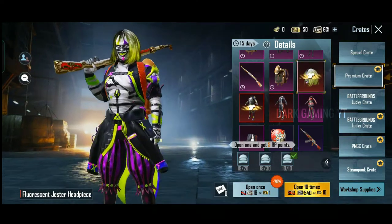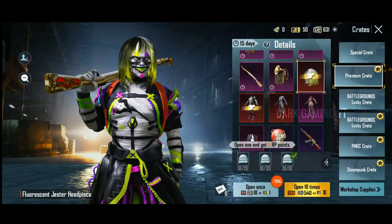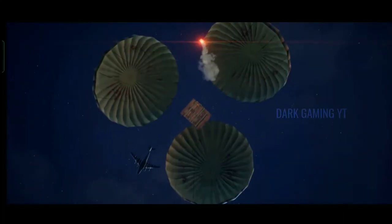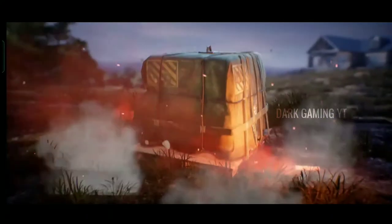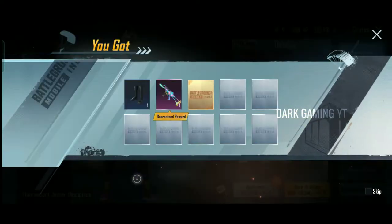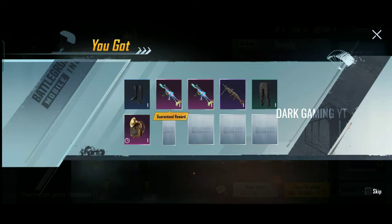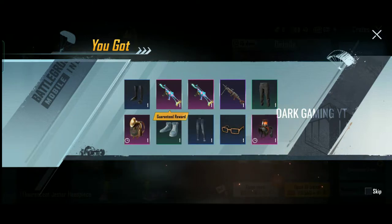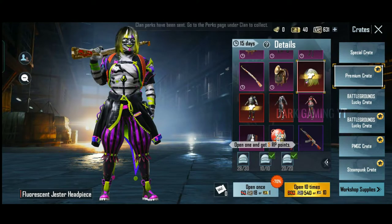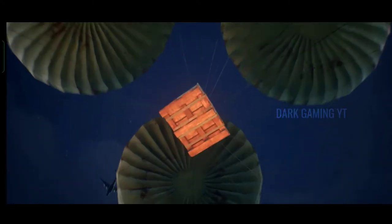Oh my god! G36C! You have to get the G36C. You can change the upgradeable skin — you can't get it to waste. There are 50 grades here and the G36C is opened.